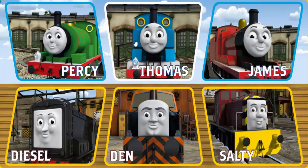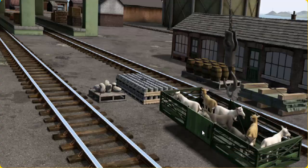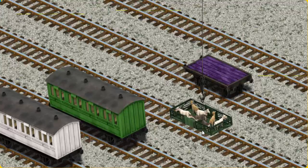It's a busy day at Brendam Docks. Thomas and his friends have many deliveries to make. Choose who will make the next delivery. Thomas must deliver the goats to Farmer McCall's farm. Help Cranky find the goats. There you go. Let's lift and load. Now the cargo must be loaded. Show Cranky where the purple flatbed is.